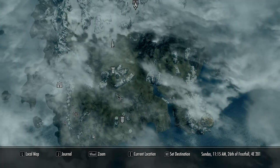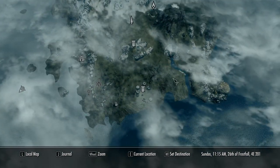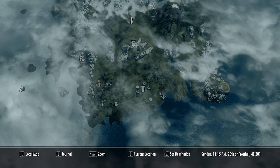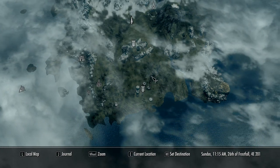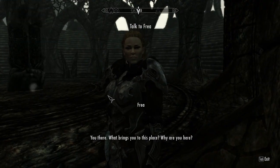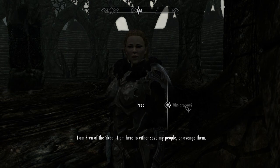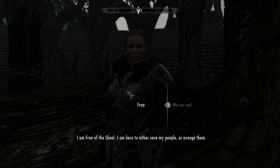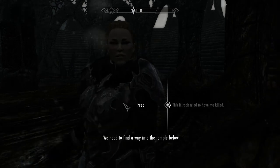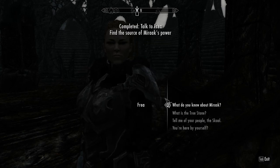Everywhere on the southern half is completely covered by ash, and it's quite creepy really, because you sort of go into these places and no one's been in them for like 200 years. Yeah. What brings you to this place? Why are you here? I am Frea of the Skaal. I am here to either save my people or avenge them. We need to find a way into the temple. Okie dokie, let's go into the temple.